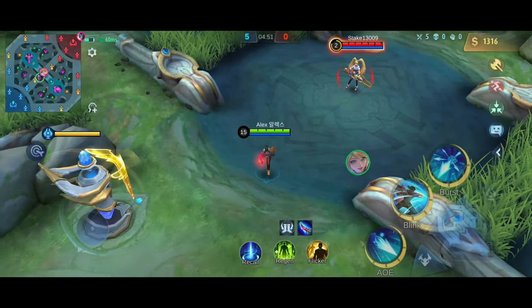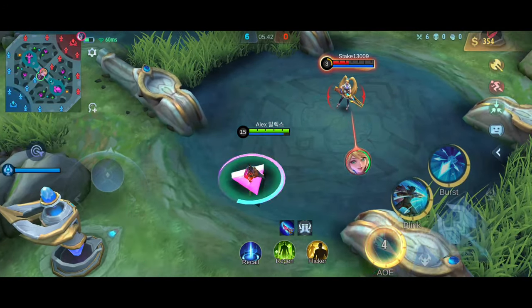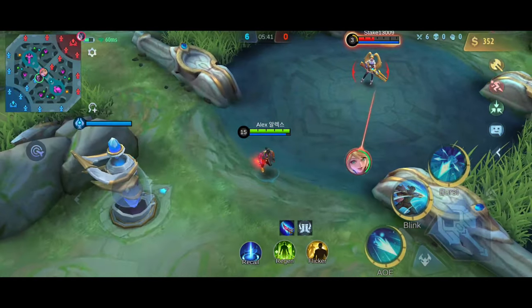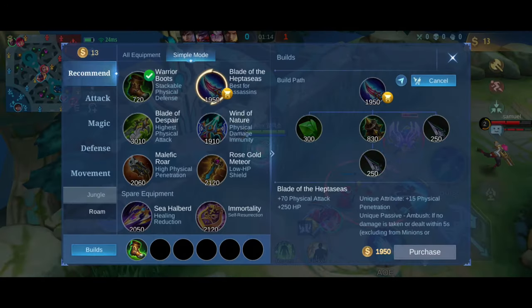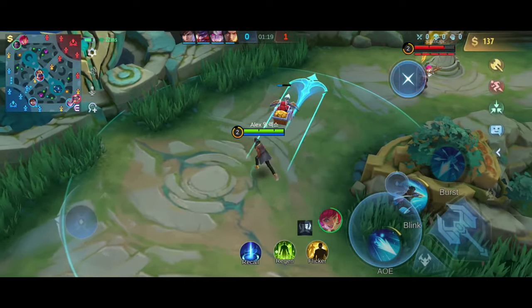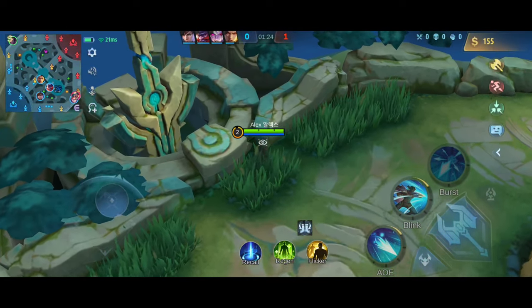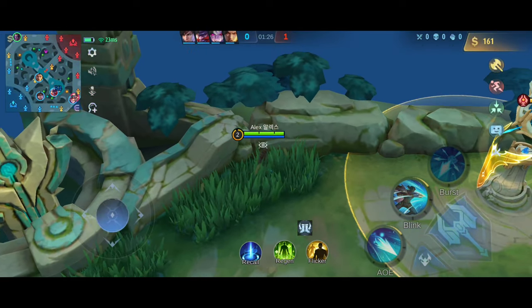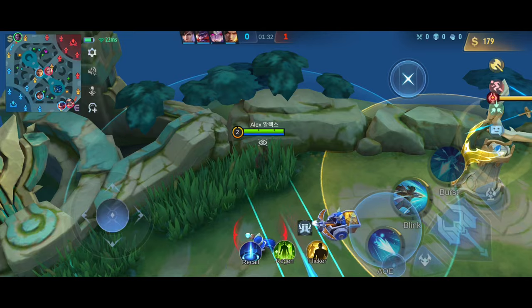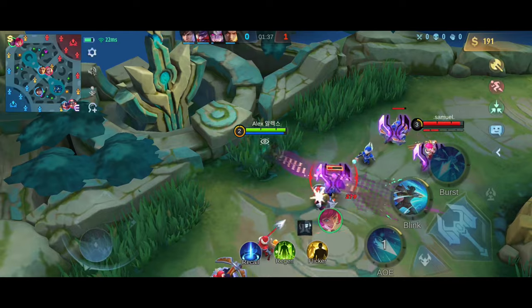With the help of his first skill, Brody launches a shockwave in the designated direction, dealing 150 physical damage and slowing the enemies by 30% for 1.2 seconds, and the enemies also get applied with 1 stack of Abyss Mark when you hit them with your first skill. Remember that this is your bread and butter skill, so after your ultimate, make sure to max out your first skill Abyss Impact. With the help of Abyss Impact's slow effects combined with the bonus movement speed of Brody's passive, it gives you immense fighting ability, which is really helpful while fighting with the enemies.